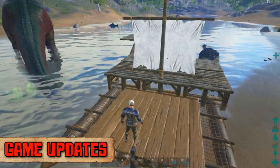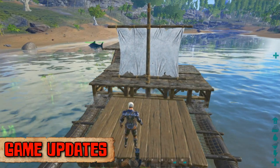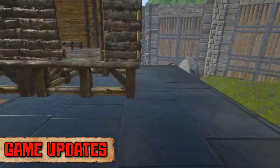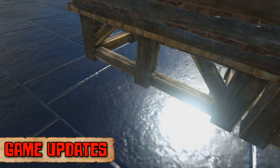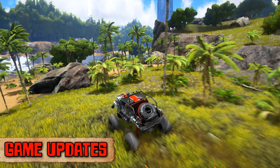Multiple updates and fixes have been implemented into the game along with many additional features and items. A raft has been added that can be improved upon as well as a Bronto saddle platform, but the platform for the Plessio is still yet to come. The mod files for the dune buggy were also released, so expect to see many cool mods surrounding the vehicle.